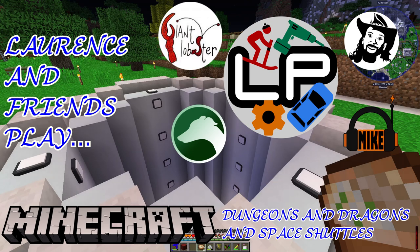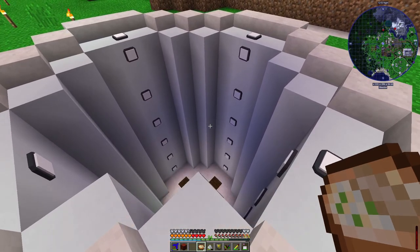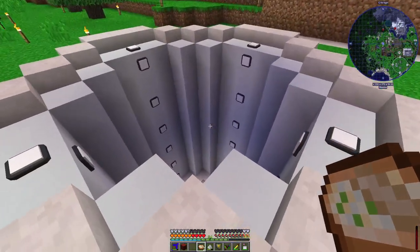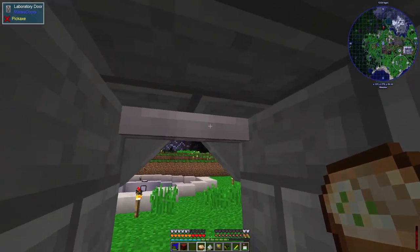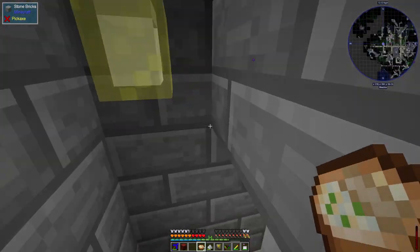Hello everyone and welcome to LawrencePlaysMinecraft where today we are as ever playing the Dungeons, Dragons and Space Shuttles modpack, which is enormous and we're probably never going to be able to finish it. We've decided that a good finishing point would be to launch a rocket, so to that end Pete has built a rocket silo here. Let's go down and have a look — we've got these Duke Nukem doors, make the appropriate sounds, and there's a pumpkin lighting the way for some reason.